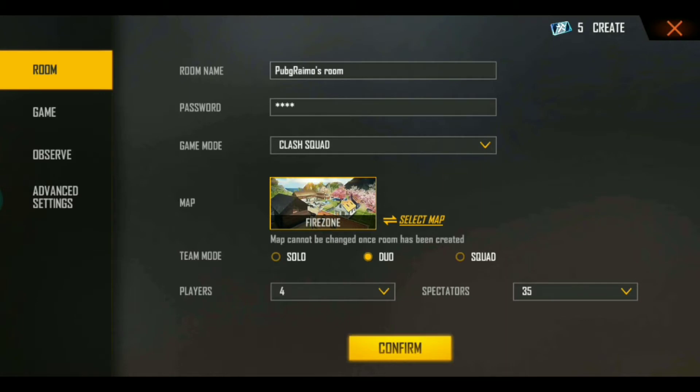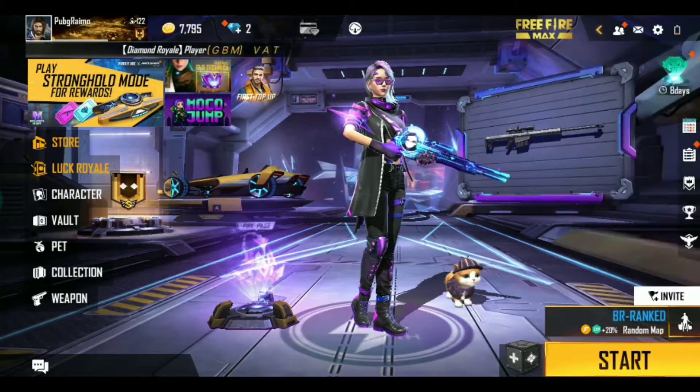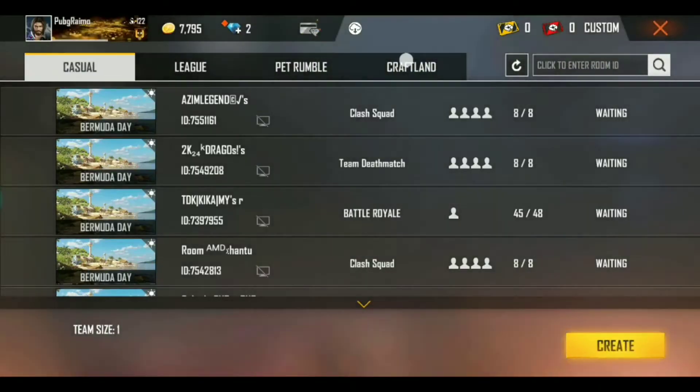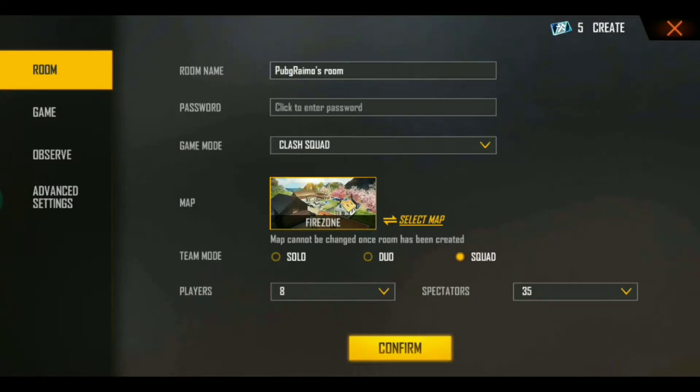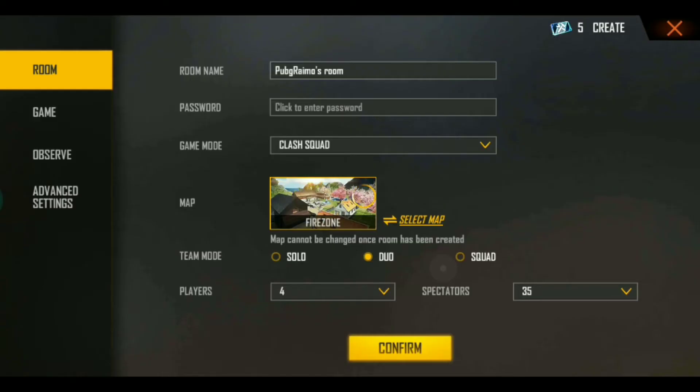Let's see — we have a password, we have a select, we have a design. We have a start, we have a password. Let's join.